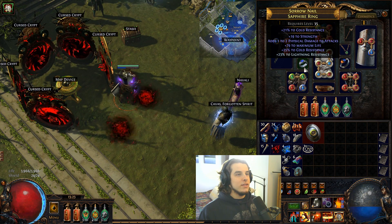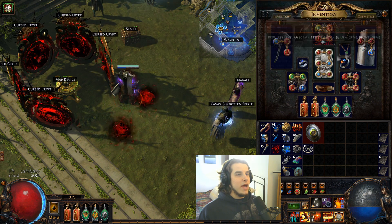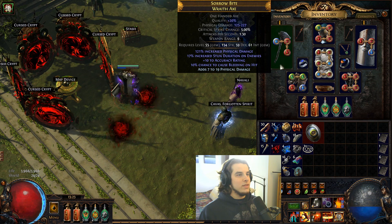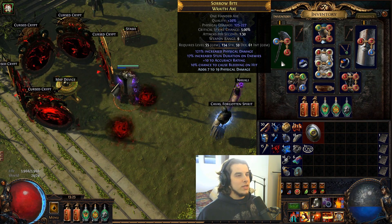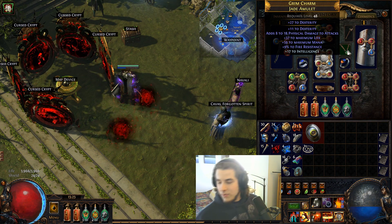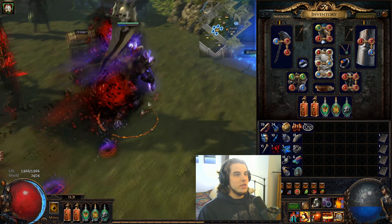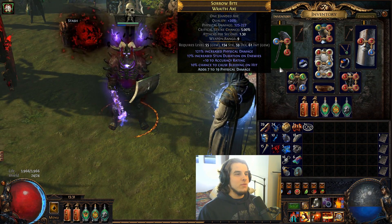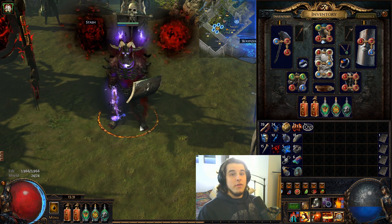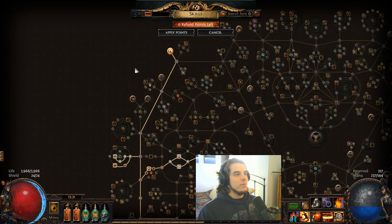Looking at the gear — that ring is pretty good actually, belt's okay, the other ring is okay, but some of it is pretty garbage. I have to juggle getting int and dex on my gear. I could drop some levels on Grace and Blood Rage since this only requires 59 dex. The most dex I'll need is probably from gems, unless I get the Grailwood Shank. The axe probably needs to be upgraded — 228 DPS, it's not terrible, but it could be better.